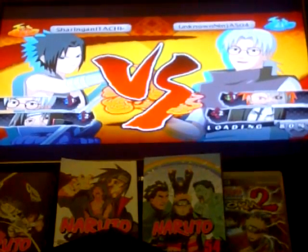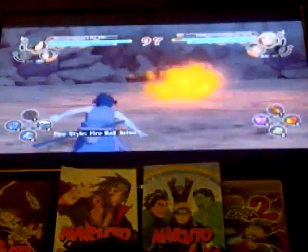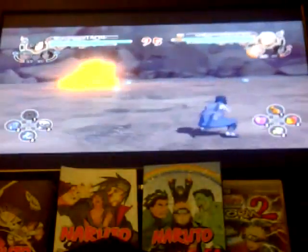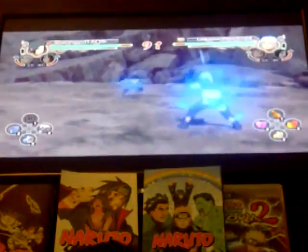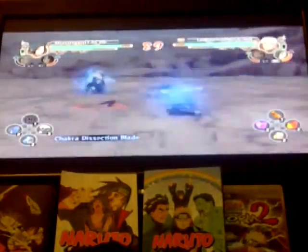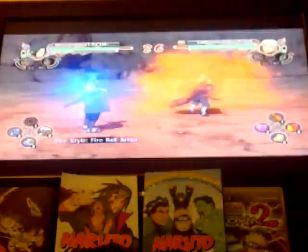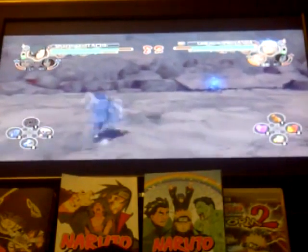The thing with Sasuke is, when you do his up-carball and also his tilt — watch, I'll show you. With Sasuke, his ultimate is really easy to dodge. They made it so easy for you to also get your ultimate with your partners and with your combos. I'll show you what I mean.